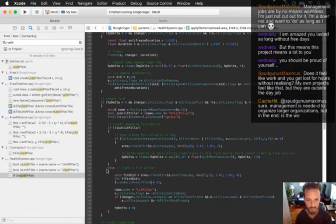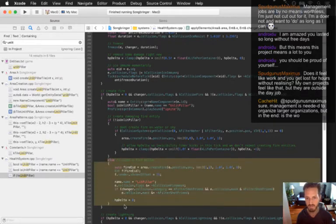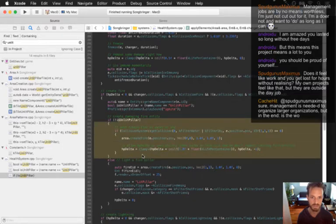The first thing to do would be to abstract this function where it lights a fire pillar here - it'd probably be best to make this a function somewhere so it's easier to call, and then it returns true or false whether it did create a lighted fire pillar, and then it's pretty easy to go - if that succeeds, create a damaging fire entity.